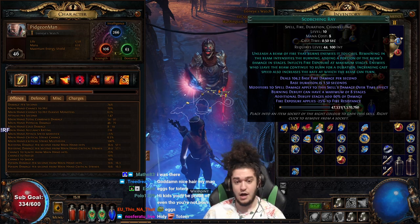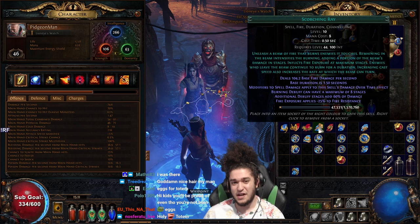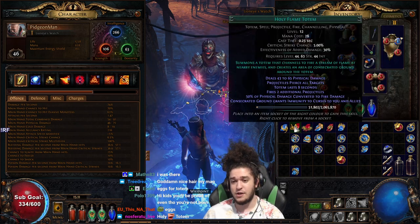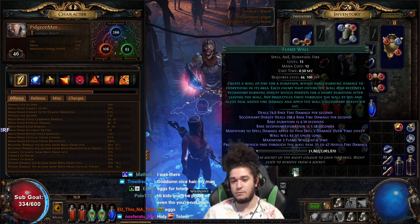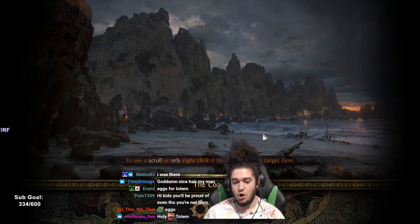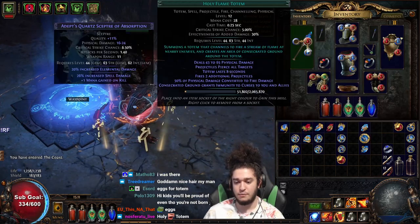Moving on, once you get to Mervale, you can get Scorching Ray. In the current setup, Scorching Ray doesn't feel very good yet, so I would still stick with Holy Flame Totem. Also, when you get Holy Flame Totem, you'll also get Flame Wall. For Flame Wall, you actually don't need to support it with anything. All you're going to do is make it so that your Holy Flame Totem is shooting into the Flame Wall.